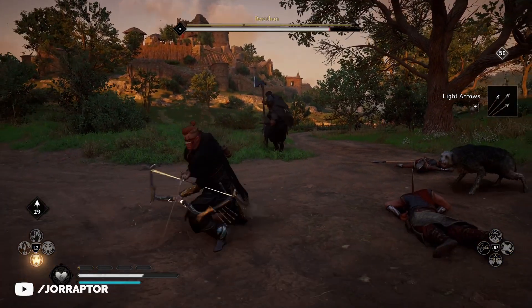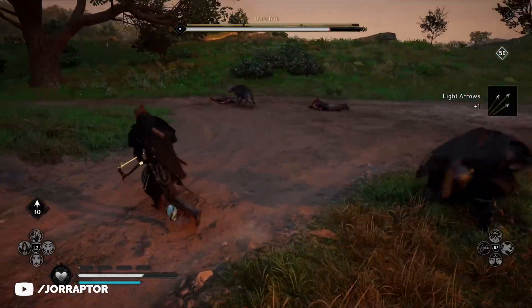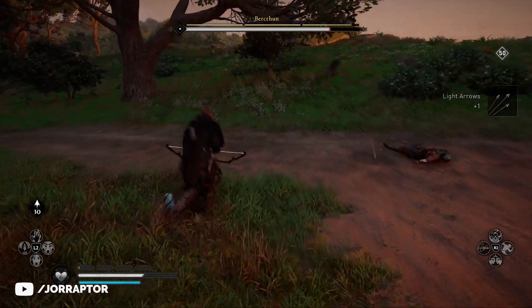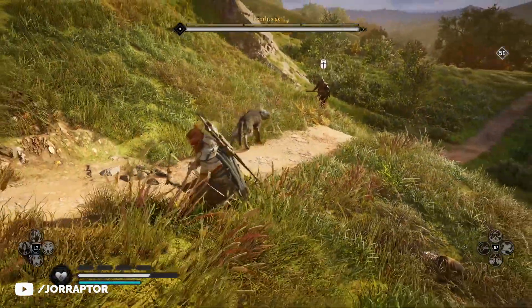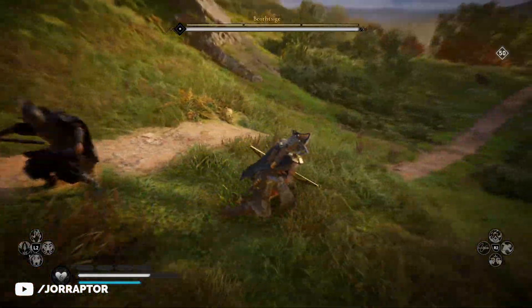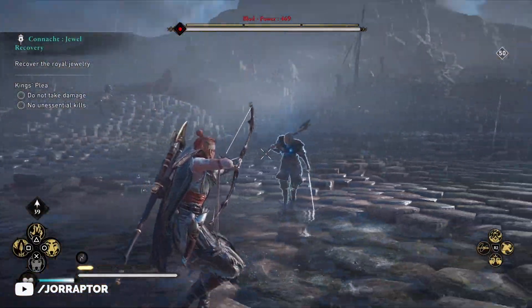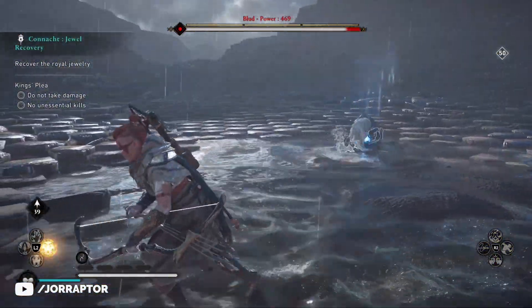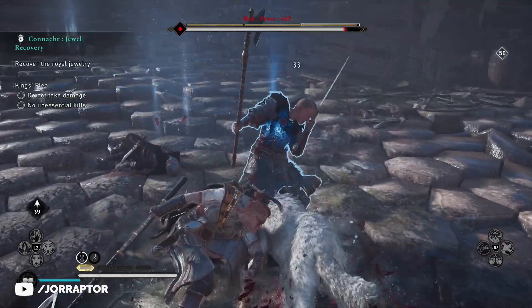The Irish Wolfhound doesn't work on Zealots though — he'll just spawn and run away. I'm not sure what's going on there. You also cannot use it during the Drangir fight and likely other boss encounters, while you can still summon Man's Best Friend. So Man's Best Friend is still preferable in those situations.